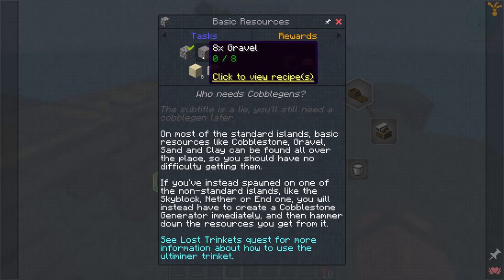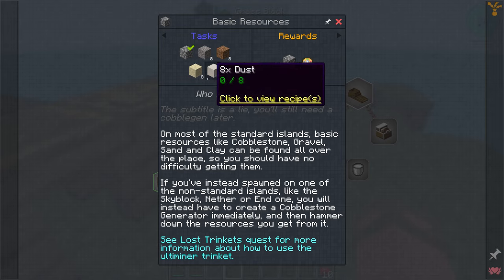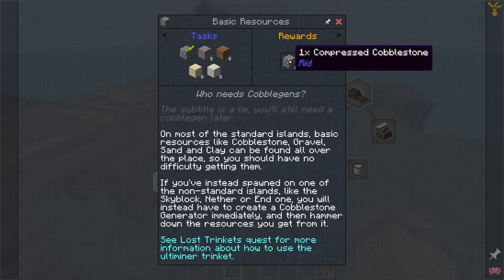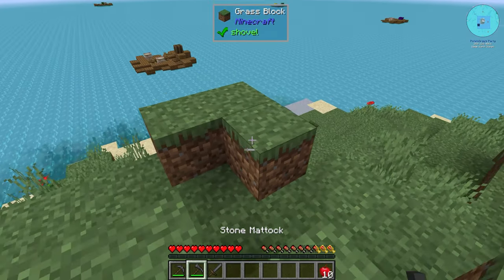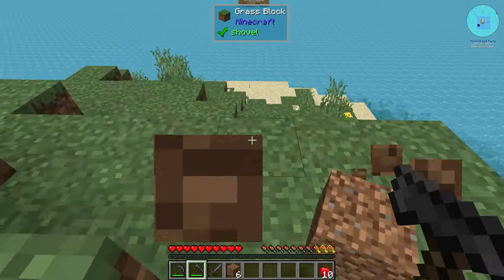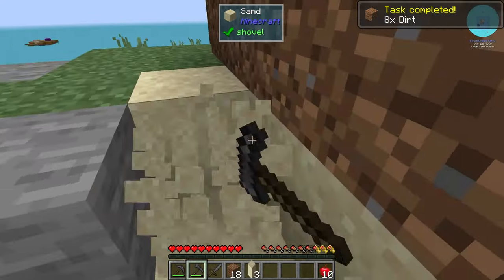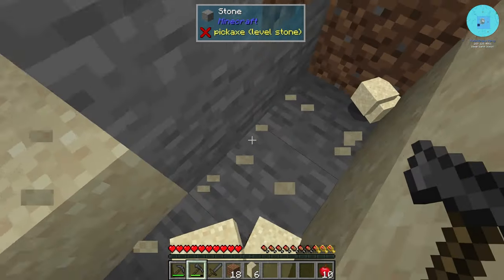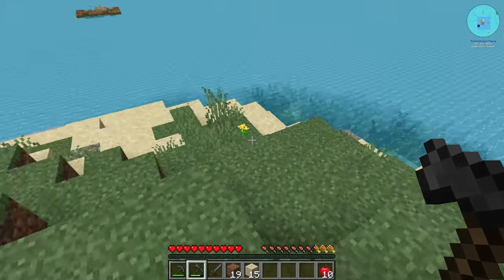Next quest — Basic Resources — needs cobblestone, gravel, dirt, sand, and dust. Dust comes from hammering sand. We already have the cobblestone. We'll pick up sand and hammer it to get dust. We complete that quest and get some compressed cobblestone and — importantly — the Ultiminer, which unlocks our vein mining.